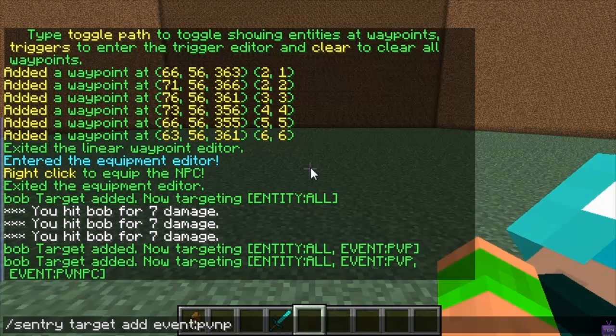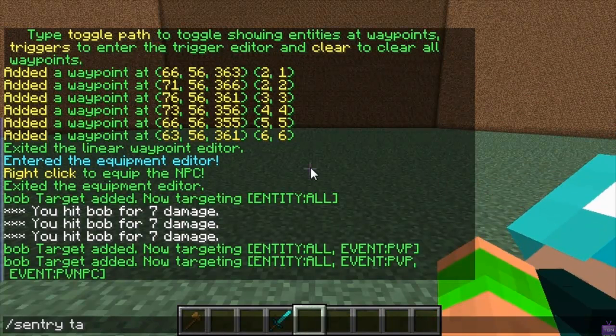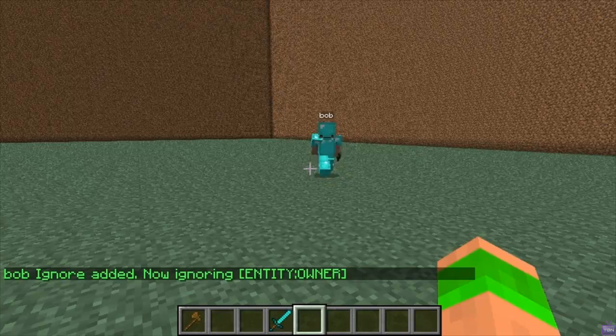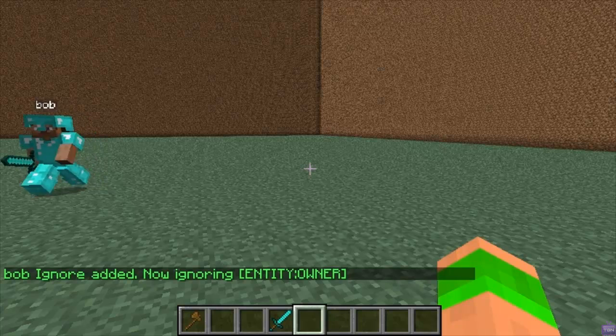You can also set ignores — type slash sentry ignore add and then whoever. So I can have it on all and still add an ignore. If I do ignore owner — as I'm the owner — I type it out exactly the same as before: entity owner. And you see he just walks off, he's not attacking me anymore because I'm ignored, but he'll still attack everything else because he's still set to all.